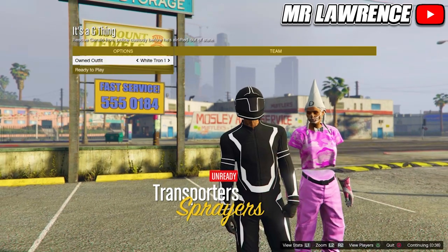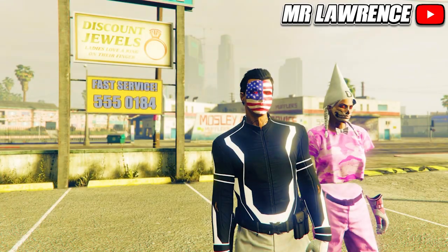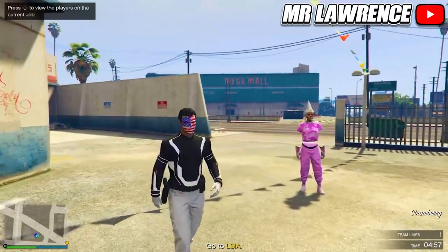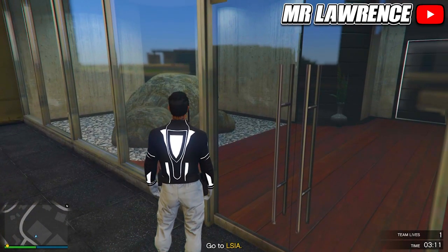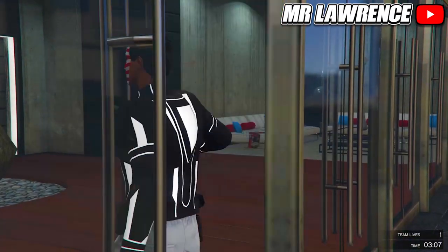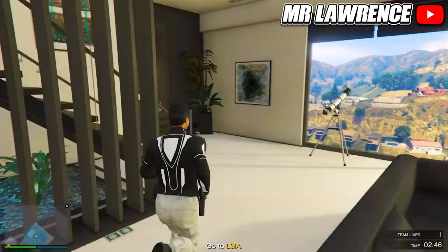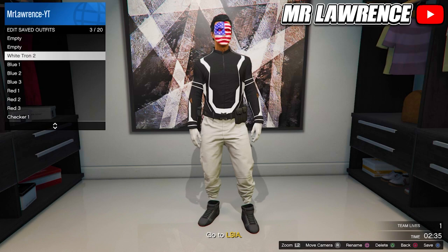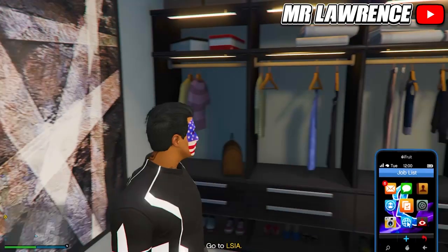From here, just press right on the d-pad twice and ready up. Now make your way over to your apartment. You can't see it on the map, but you should know where it's at. Now just enter your apartment. If it doesn't let you in, blow yourself up on the blue circle and when you respawn you can enter. Now make your way over to your wardrobe. You will now need to delete the white Tron component outfits and save this outfit in slot 19. Then quit the mission through your phone.